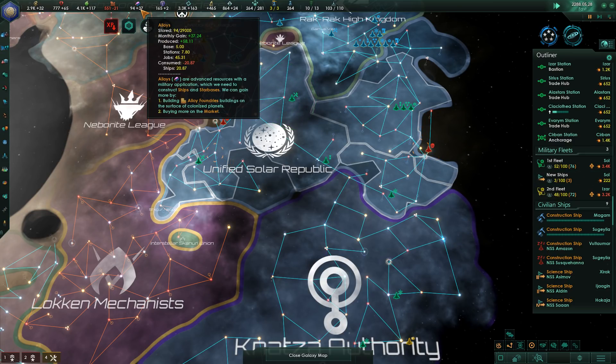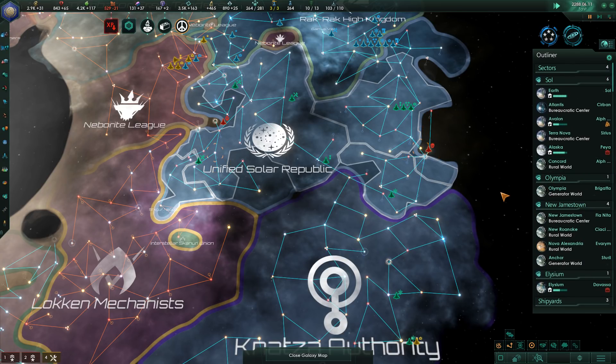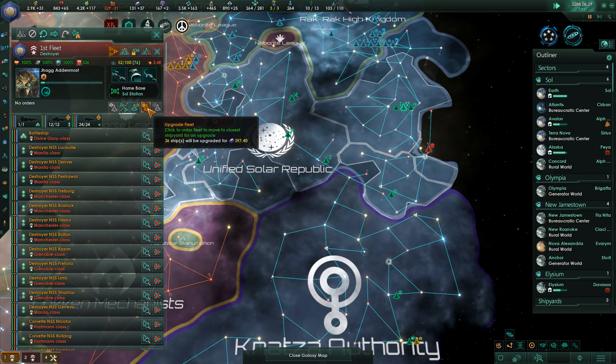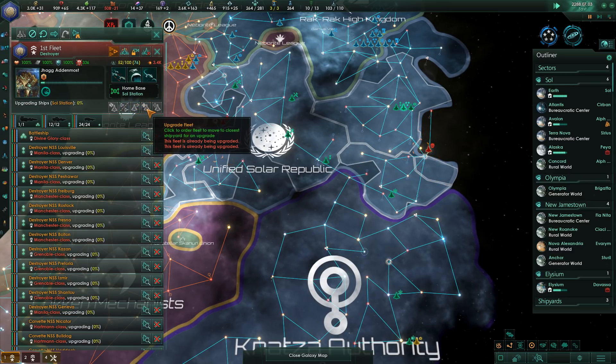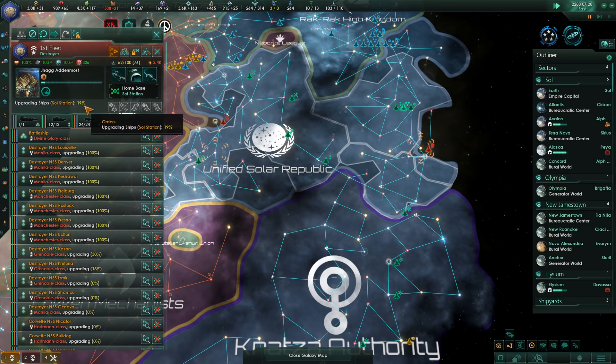The main issue I'm trying to resolve is the consumer goods shortage, but I'd also like to get alloy production up because we're not building our new ships fast enough. We've had cruisers designed for a few episodes now, but we haven't actually been able to build them because we're not producing alloys fast enough. I'll give the order to upgrade one of the fleets, which will eat up all my alloys for the moment.